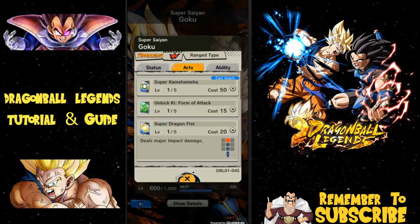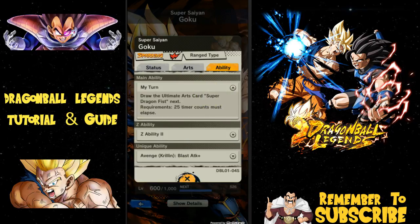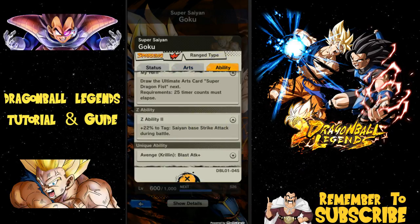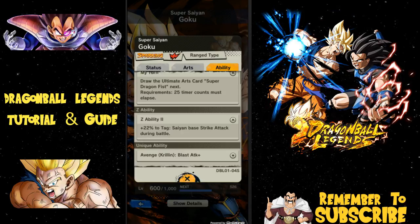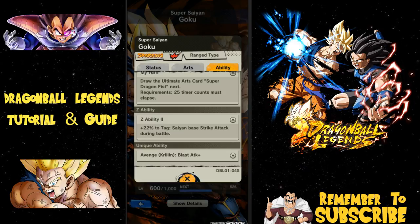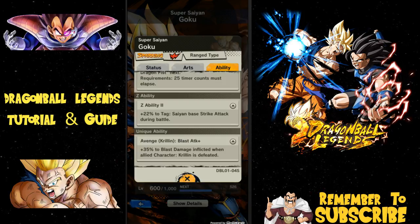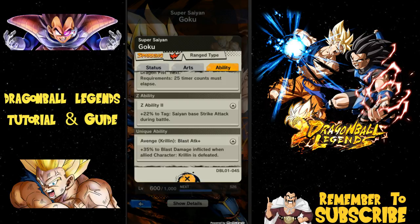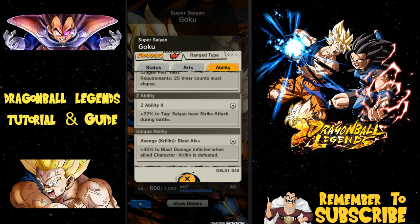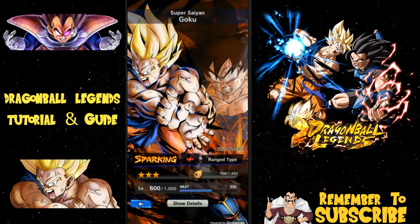His Main Ability lets you draw the Ultimate Arts Card — Super Dragon Fist. His Z Ability gives 22% Strike Attack damage to Saiyans, so anyone with the Saiyan tag gets that Strike Attack buff, making him better suited for Strike. His Unique Ability is Avenge Krillin — he gets 35% additional Blast damage when allied character Krillin is defeated. If you bring Krillin and he dies, Goku automatically gets a 35% attack buff with no time limit. Everyone is a little bit different.